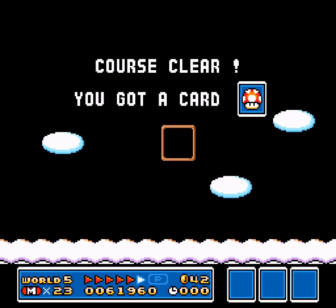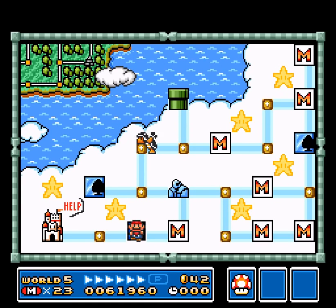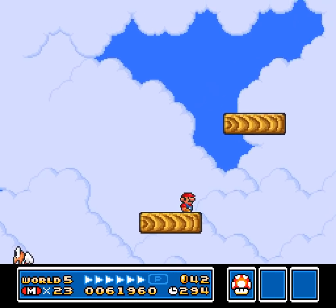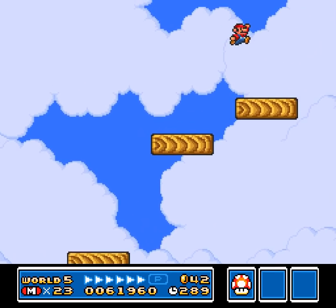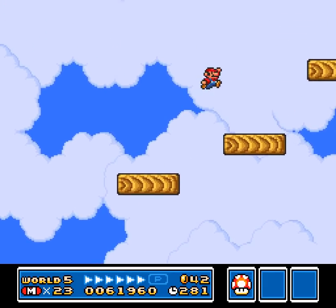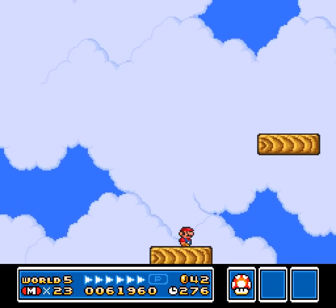This is a level I've never beaten without using a P-switch or P-wings. The P-switch is throwing me off, so let's see how this goes. It's a diagonal level, kind of — yeah, I think it's diagonal. Anyway, we've got wooden platforms. It's kind of going around this guy, which is pretty weird.